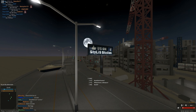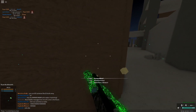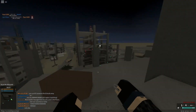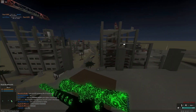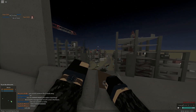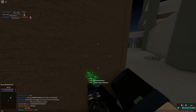For my number 3 spot I have my 360 cross-map headshot at 452 studs, also on Mirage. This was right at the beginning of the round and it was my first attempt at going for this shot. You have to shoot over that box to be able to hit them over there, and it was just so clean.